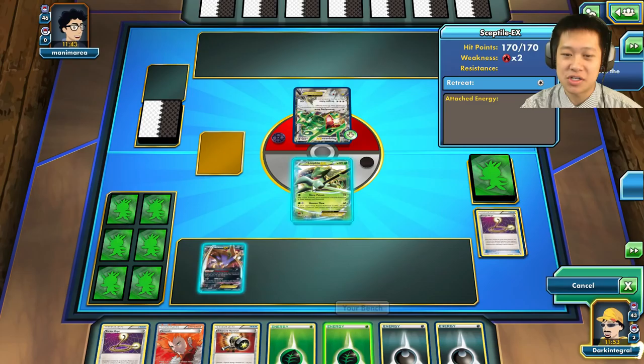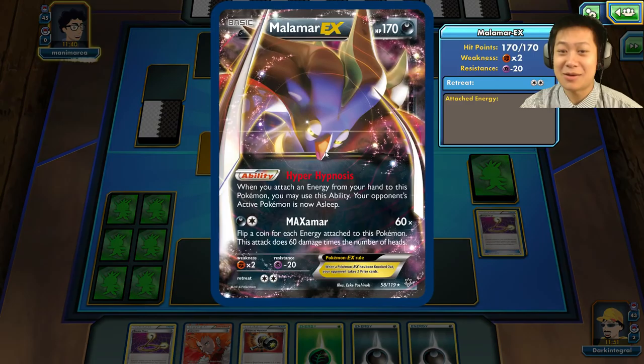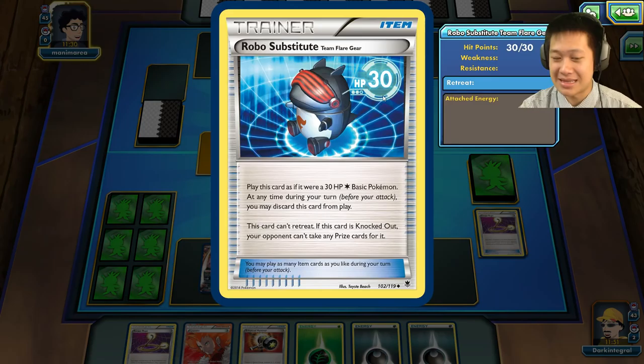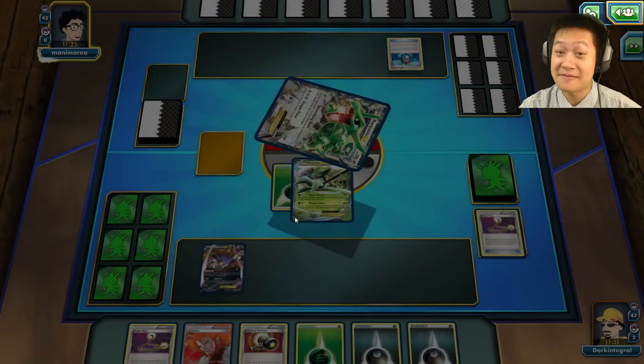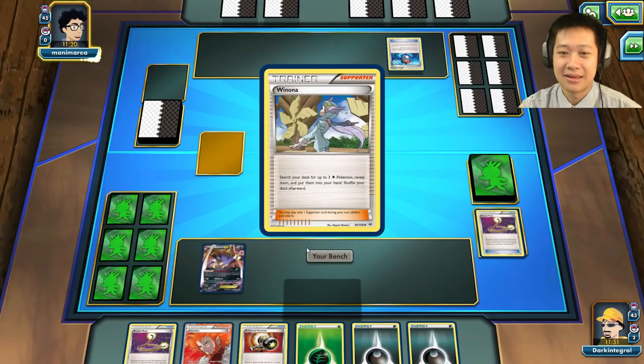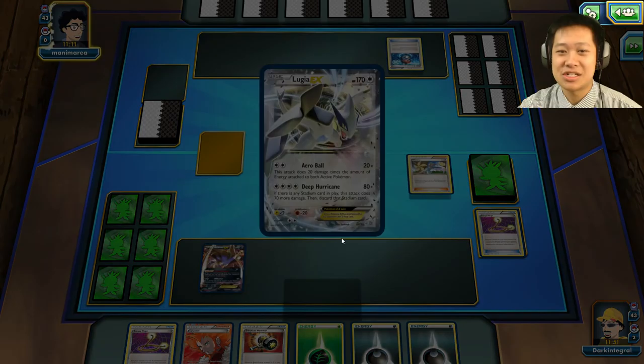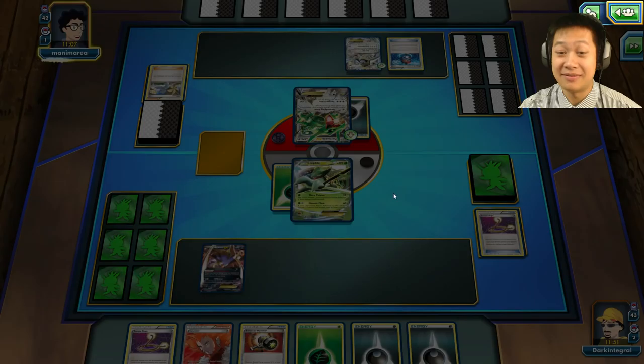Oh, I could start with Sceptile or Malamar — you know what, I like Sceptile. Let me play Escape Rope, charge him up, let Malamar know what's going on. Malamar's like: why did you switch me out? Oh, Robo Substitute — that's going to be a little annoying. Double Colorless Energy acceleration is what I'm afraid of — lets him charge up an extra turn. Winona — he's got Rayquaza, Shaymin, and Lugia.